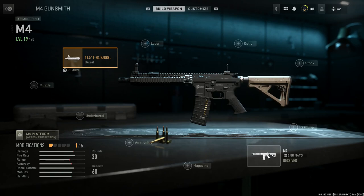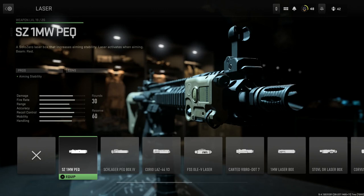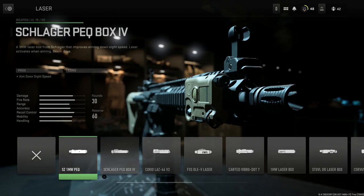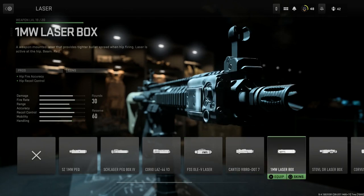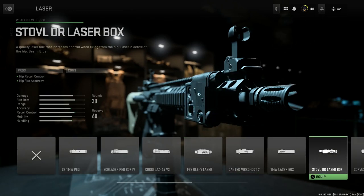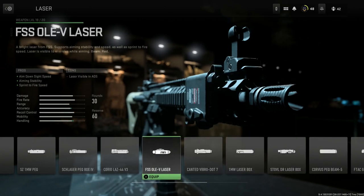These pros and cons actually fit with what a real Mark 18 build would be suited for. We'll go ahead and select the 11.5 TH4 barrel for the Mark 18 Mod 1. One thing to note regarding the gas block and front sight post — we'll look at that after the build. For the laser option, I'm going to run with the SZ-1 milliwatt PEQ just because I wanted a tan PEQ. The laser choice is really subjective — you can put on whichever one you want since there are a lot of different options.